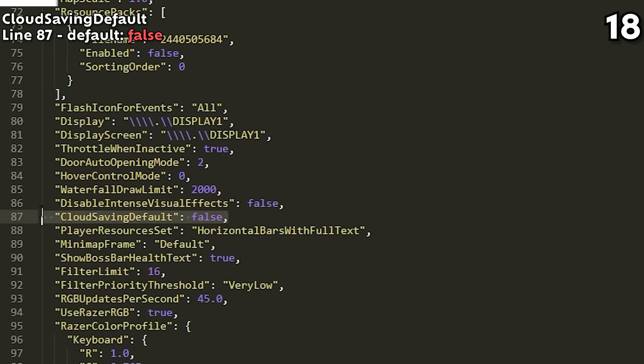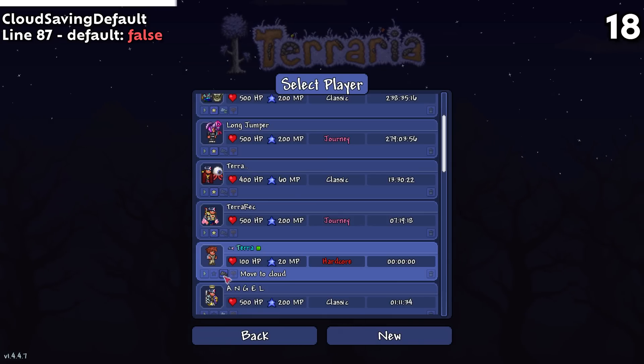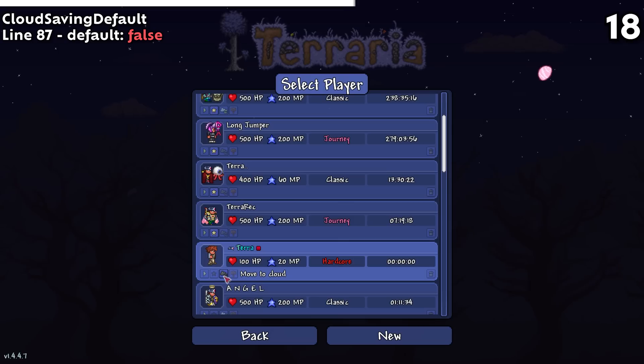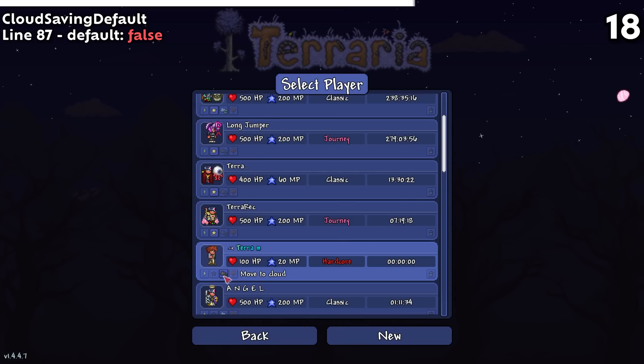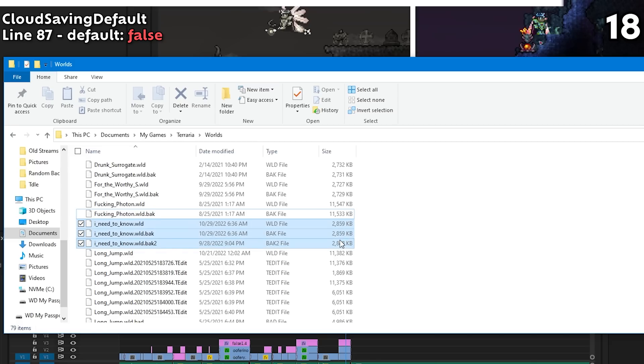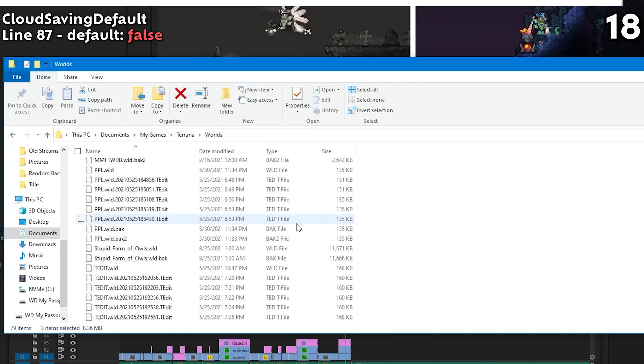Cloud Saving Default on line 87 is actually set to false by default. When enabled, new player and world files will automatically save to the Steam Cloud upon creation or saving. If you play routinely across multiple devices, this might be the setting for you, but I generally recommend against storing modded characters in the Steam Cloud.